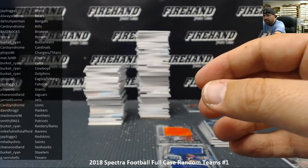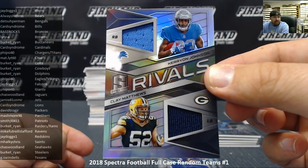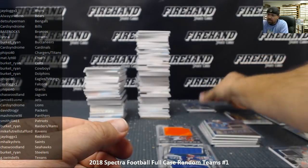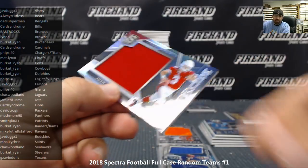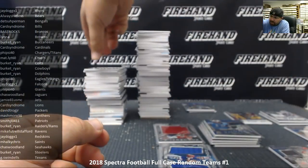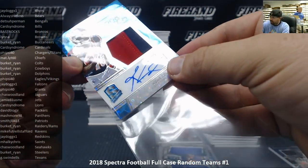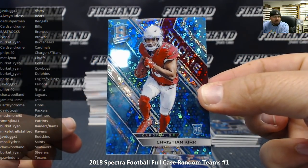We got a Rivals jersey numbered to 199 between the Lions and the Packers — Kerry on Johnson and Clay Matthews — Lions going to Card Syndrome, Packers to David Trogg Jr. — put that to a round draw at the end of the break. Josh Rosen for the Arizona Cardinals, a monumental jersey, serial number 159 of 199 — Cardinals going to Card Syndrome. Rookie patch autograph neon blue version to 75, Kike Kutte for the Houston Texans — Texans going to Gord Swindells, congrats Gord, you're on the board.